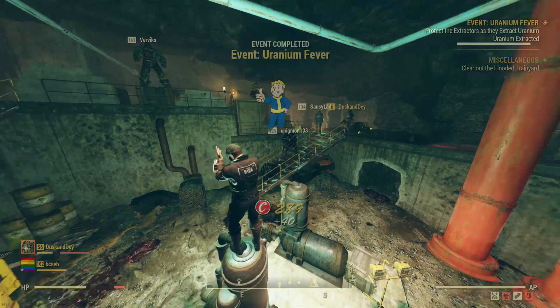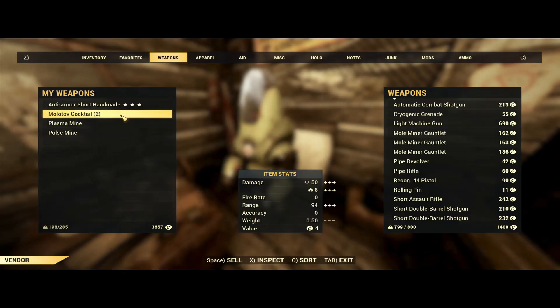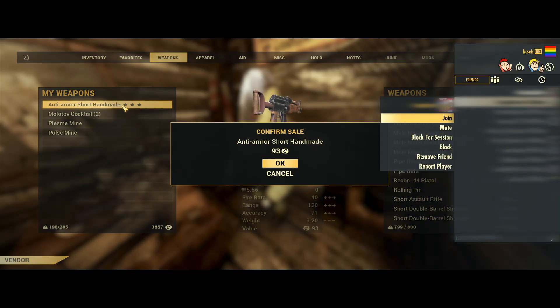To start out with the glitch, you're going to go to a vendor on any server, whether it's public or private. You're then going to hover over the item that you want to duplicate. Now, you're going to bring up the sell prompt, but do not sell the item. Afterwards, you're going to bring up the social menu for whatever platform you're on, whether it's Xbox, PlayStation, or PC. In this case, I'm on PC, so I'll be hitting Control and Tab.